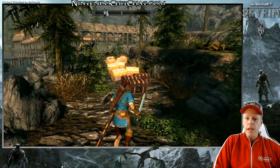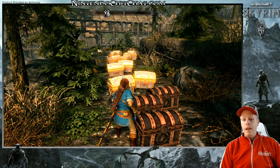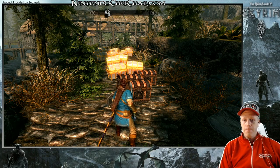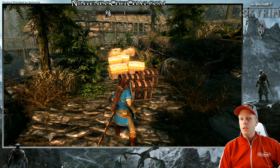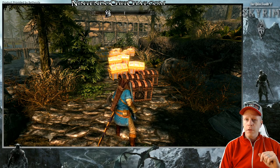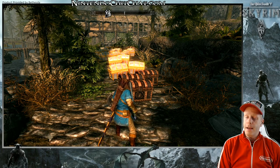So there you go — Amiibo functionality in Elder Scrolls V Skyrim on the Switch. Thanks to Bethesda again for providing me a copy of the game. Remember, you can do one type of Amiibo per day. If you have multiple other Amiibo, use them all if you want. The Champion's Tunic, Master Sword, and Hylian Shield are also available in-game — search online to find out where if you don't have those Amiibo. I'm Eddie Ray for NintendoChitchat.com — thanks for watching, see you next time!